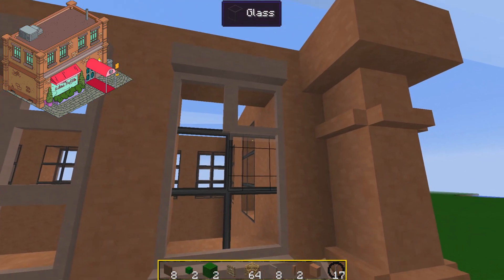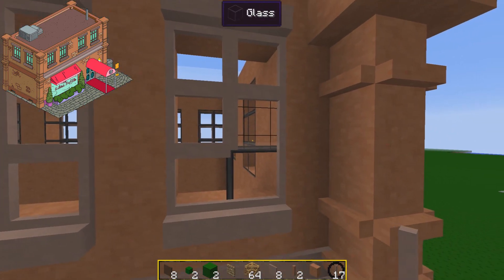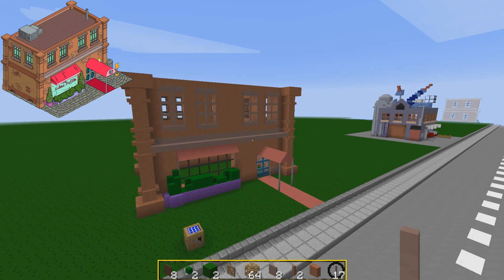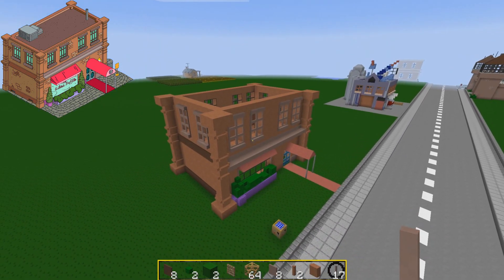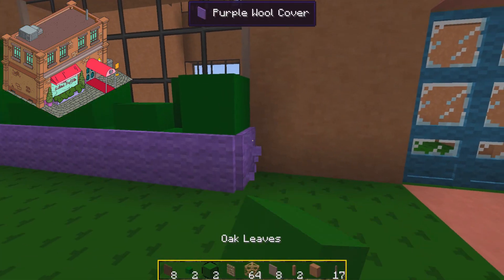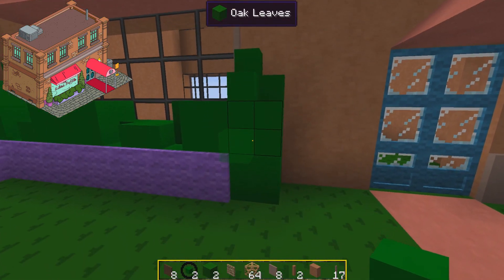All right, we're done. I've put all the pillars up as well — they're all the same. It's starting to really take shape now compared to the picture. There's another plant pot on this side I didn't even notice — and there, there, there, and there.